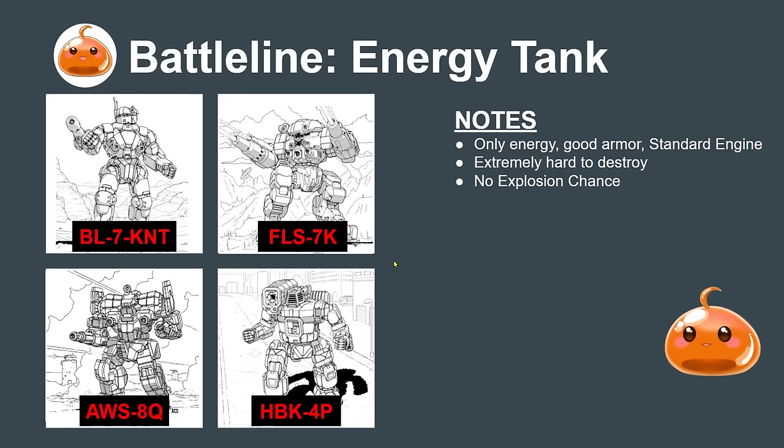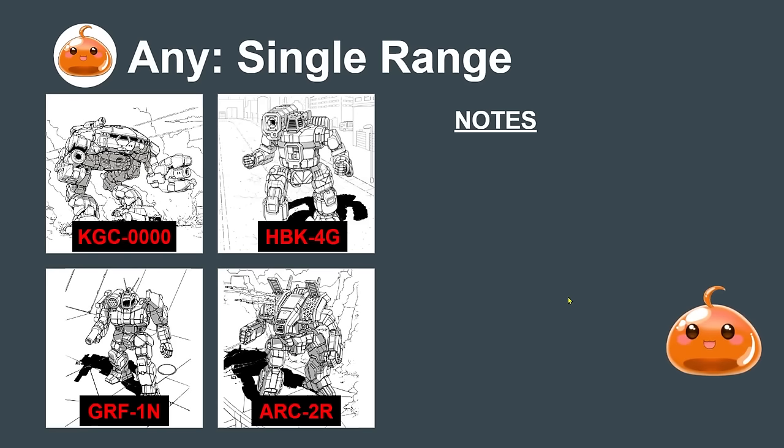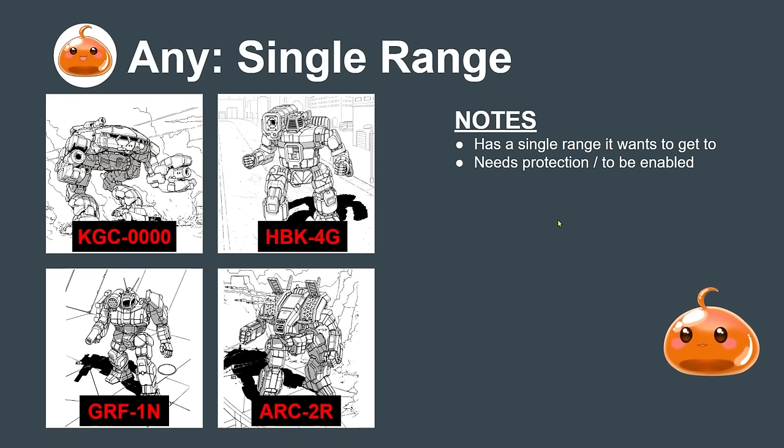The single-range archetype can be used on any mech — these mechs have a single range bracket they want to reach. They're a little needy and need protection or enabling. Things like the Griffin and Archer really want to fight at long range, while the Hunchback and King Crab need lance mates to enable them into medium range with their AC20s. These mechs are a bit predictable and show your opponent your plans.